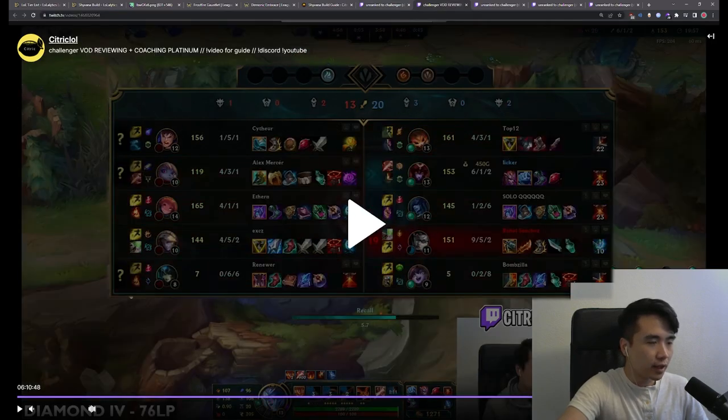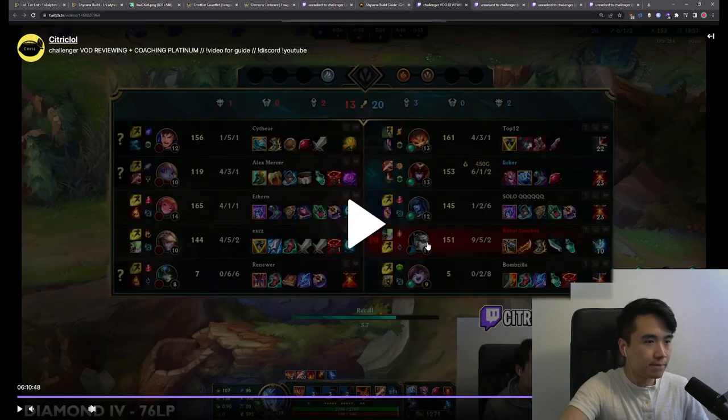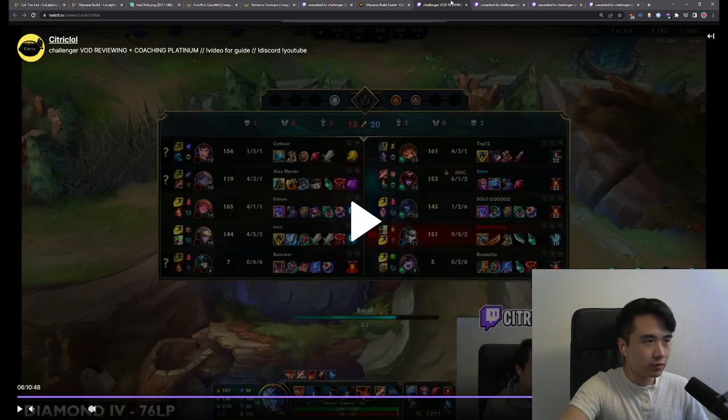Over here, we have a game where I'm doing fairly well at 6 and 1, but my Lysandra is not doing so hot at 1 and 2. So immediately I'm thinking I need to do more damage to make up for what she's lacking. I check — do we need MR? Zhonya's? Abyssal Mask? Doesn't seem like it. No auto-attackers I'm scared of, don't really need healing reduction. So I'm going to go for the Cosmic Drive — if there are no particular cases where I need those other items, Cosmic Drive is just such a good item on Shyvana in this build.